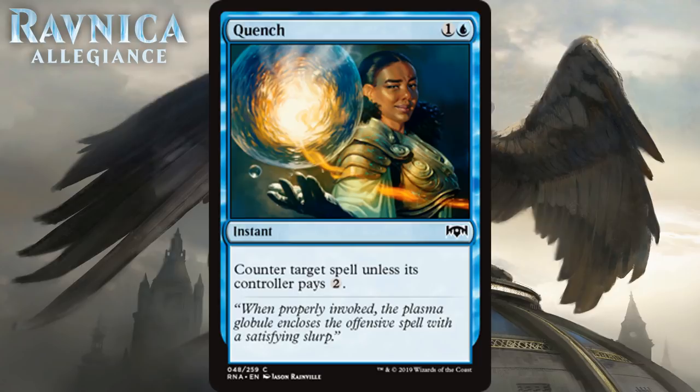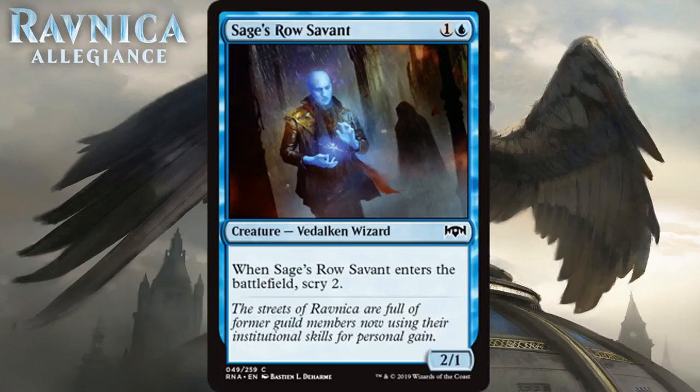Next we have Sage's Row Savant, which for one generic and a blue is a 2/1 Vedalken wizard at common, and when it enters the battlefield, scry two. I always like this kind of two-drop — it has late-game relevance because it helps improve your draws with scry. It's a lot like Omenspeaker: more aggressive stats and less defensive ones, but very similar. It isn't great or anything, but it's very playable and a solid two-drop for blue decks — one of the better ones you can get in blue. It's a solid C.